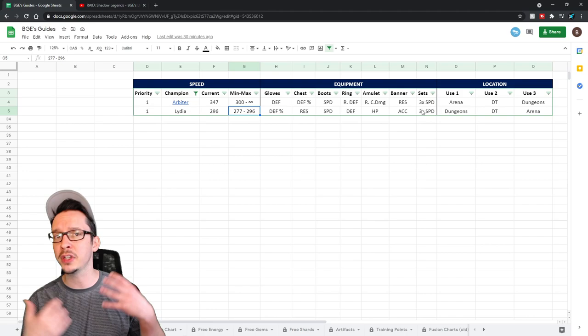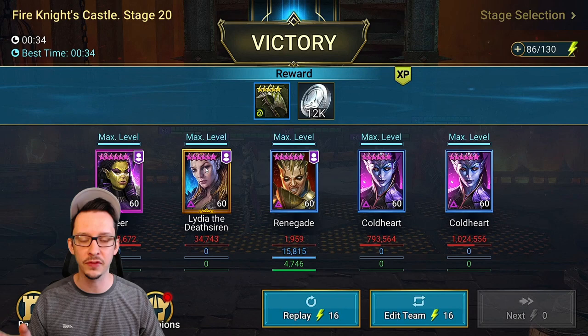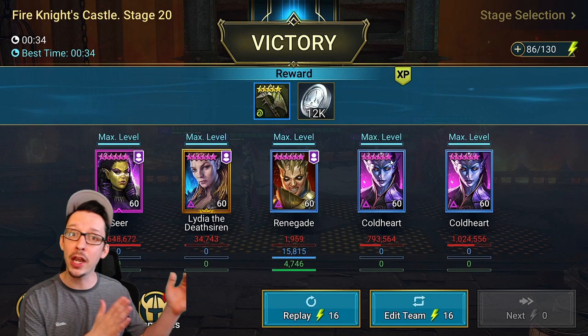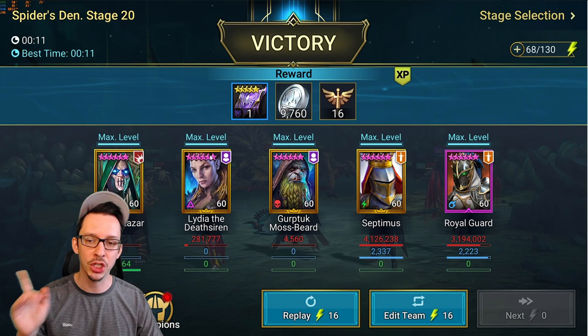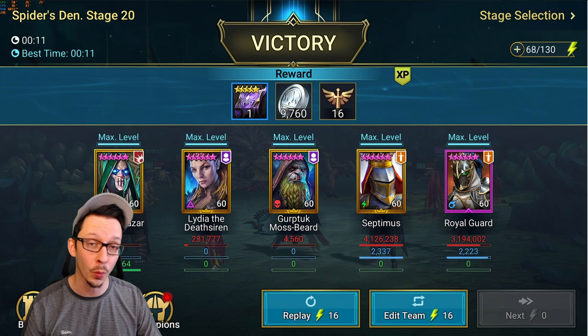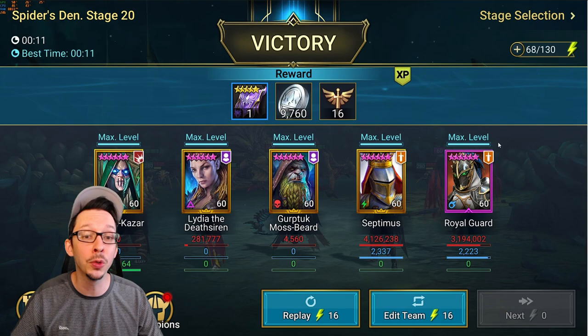For the Fire Knight, she needs to be fast enough to lap the Fire Knight so we can apply Decrease Defense and Weaken, and then the Cold Hearts can go into their Heart Seekers. The Cold Hearts also need to be slow enough, so speed tuning is really important — it's not just about Lydia, it's about all the other champions. Same concept with the Spider: she's at 296 and goes first, then Battlekazar, then Gerpta, then Septimus at 169 speed, and Royal Guard finishes off the Spider at 168. If Royal Guard is at 165, Lydia will lap him, costing a couple extra seconds. So you have to be cautious about how you look at this — it's not just one champion by itself, it's the whole package.